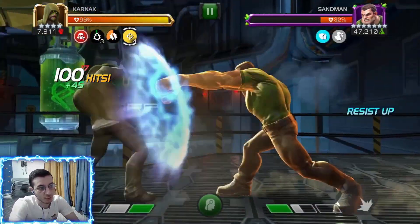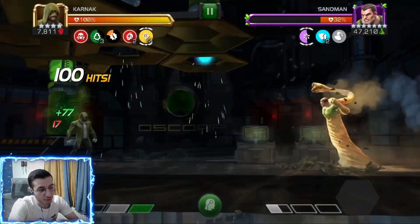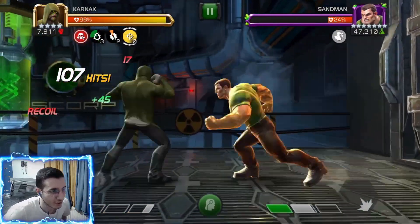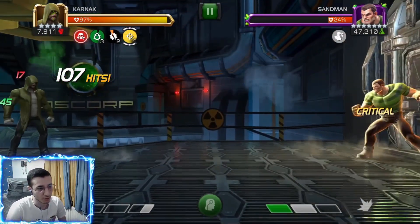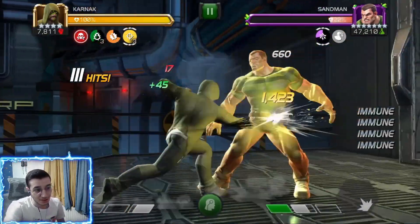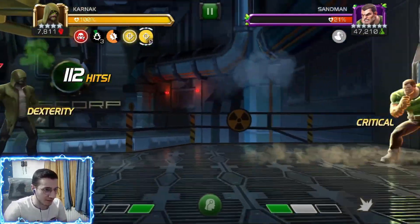On his special one activation, you get inflicted with two petrifies, and on each hit he places another two — but only if they hit you or you block them. His special one is very easy to avoid: just outrange it. He's got four punches and you go in on the fourth one — one, two, three, and on the fourth you go in. Pretty easy to outrange.